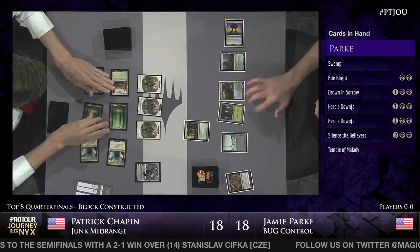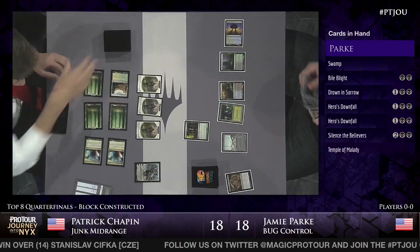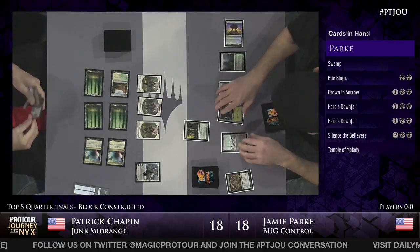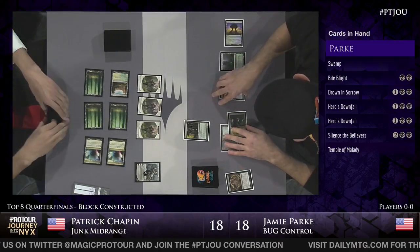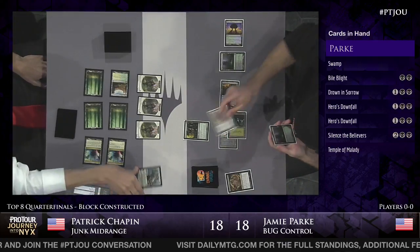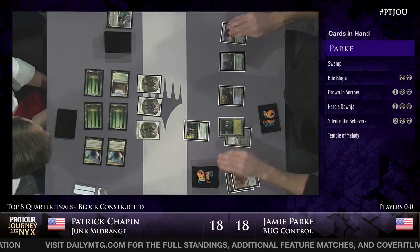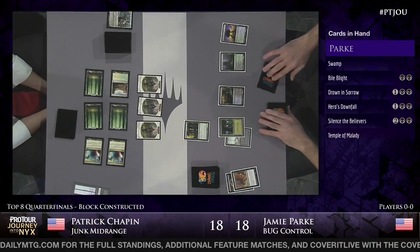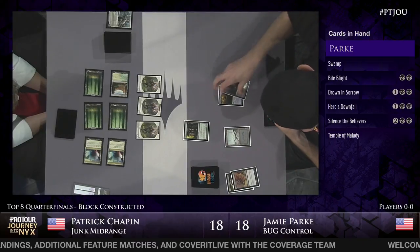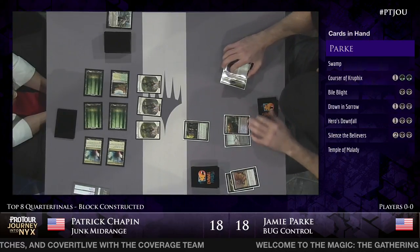One of the things Patrick knows is that Jamie Park, even though he's playing a control deck, his counter magic suite is a grand total of one Dissolve. So just by virtue of Elspeth resolving, it's going to get Hero's Downfalled. But in order to do something about those tokens, Jamie's going to have to spend a Drown in Sorrow or Bile Blight. Patrick knows Elspeth is going to be worth at least two cards. If Jamie lets the tokens sit, they're going to threaten any Planeswalker - specifically Kiora.